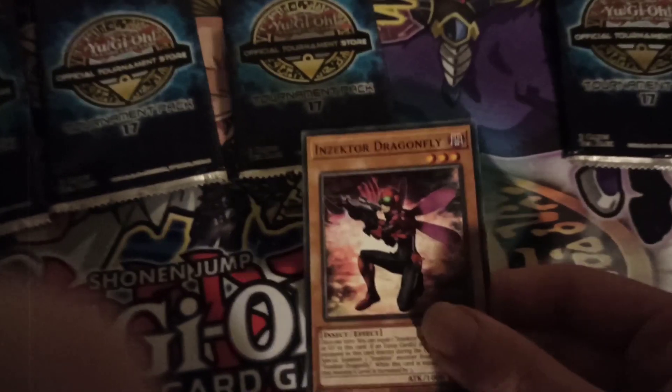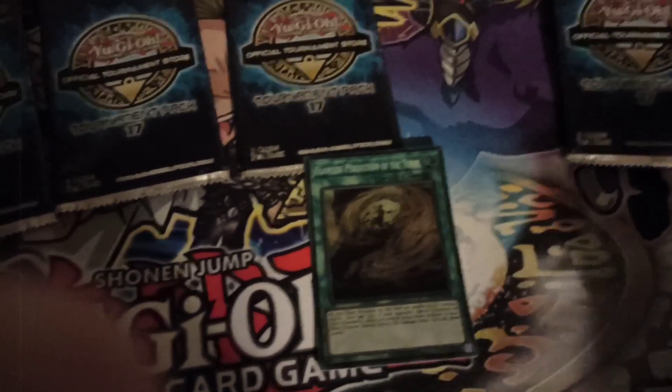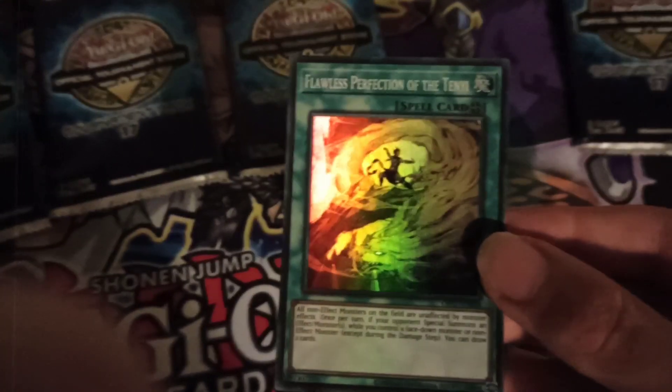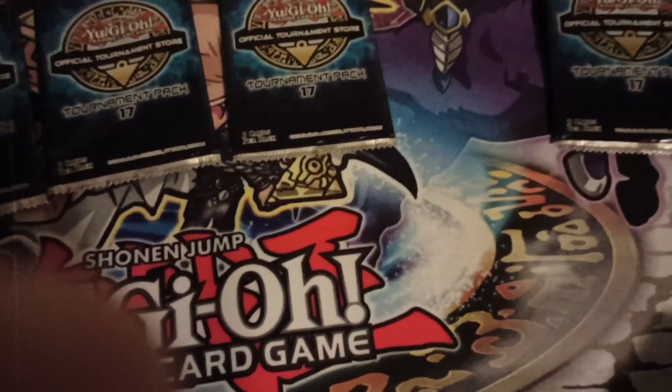And finally — I'm looking at it through the camera, so I'm seeing what you're seeing — I see a spell. Flawless Perfection of the Tenye. The artwork's cool. I don't run Tenye, so I'm not sure if that's even useful to me. Probably not, but nevertheless it looks cool.